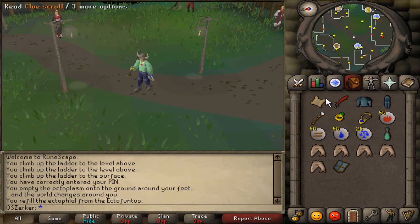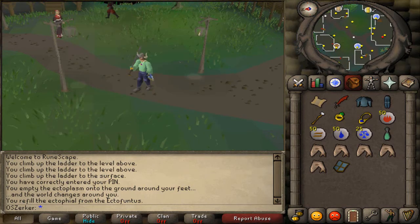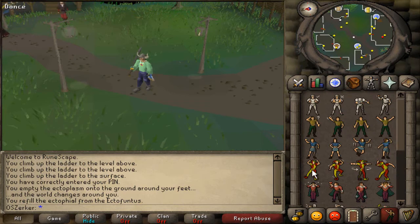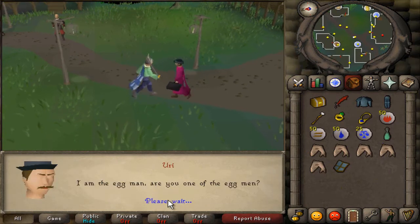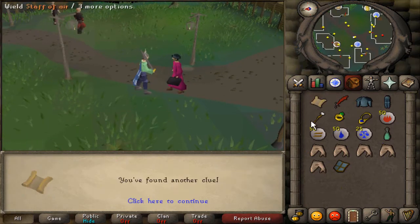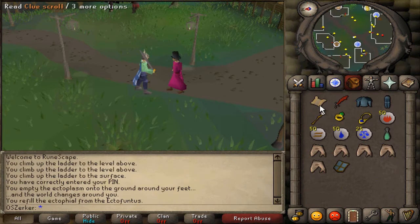I'm gonna upload this video and then a progress report, so look forward to that. Anyway, what do we have to do? We have to dance, which is right there, and then we need to bow, which is right there. We talked to him and he gave us a casket — I bet it holds another clue. Yes, it does!